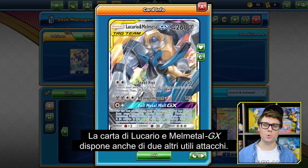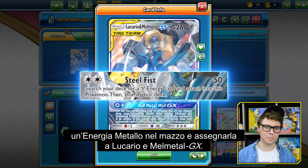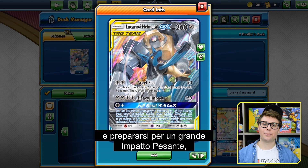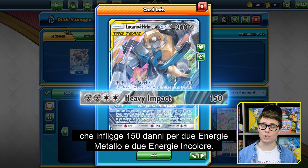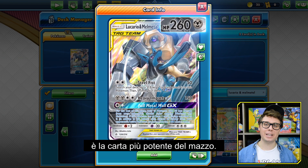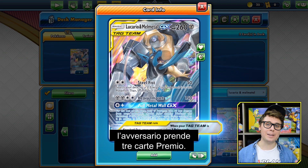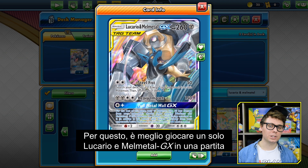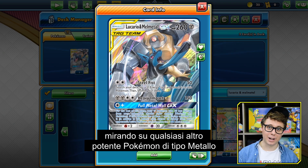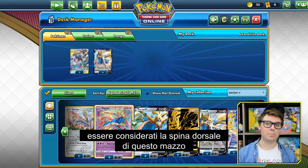Lucario and Melmetal GX also has two other useful attacks. Steel Fist deals 50 damage and accelerates a Metal energy from the deck onto your Lucario and Melmetal GX. Even though 50 damage isn't a lot, it's great for setting up knockouts and preparing for a big Heavy Impact, which deals 150 damage for two Metal and two Colorless energy. At 260 hit points, Lucario and Melmetal GX is the biggest Pokemon in the deck. However, if it gets knocked out, the opponent gets to take three prize cards. So usually we'll only play one Lucario and Melmetal GX in a game and try to force our opponent to take two other knockouts on our other powerful Metal Pokemon, which are all worth two prizes each.